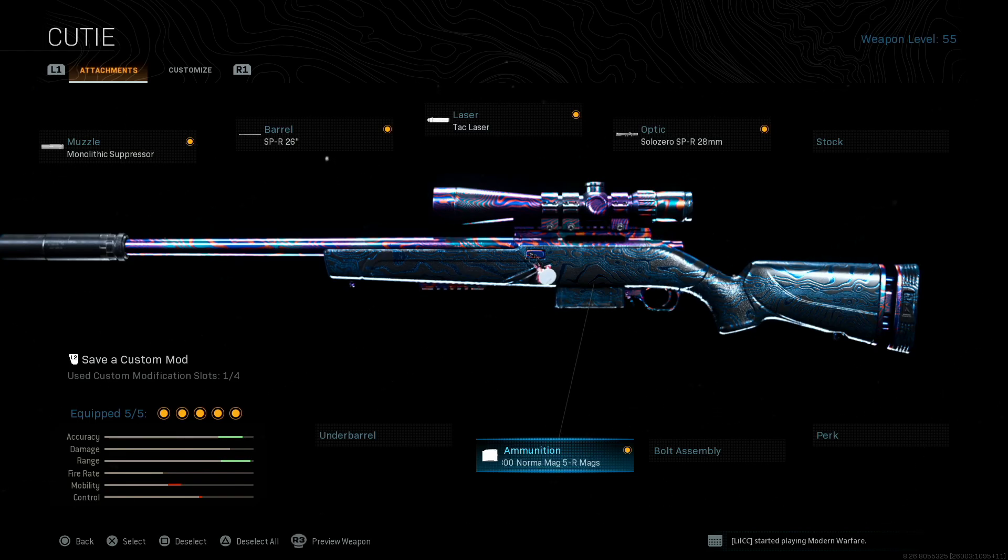The gun at the moment I believe is actually bugged — it's kind of hitscan. It's not officially hitscan but it's pretty darn close to it. I do believe this is a bug and will be changed in the future. I'll let you know in an update if this happens. It's meant to be a marksman rifle, so you're meant to have to lead your shot and have bullet drop — this doesn't have it.